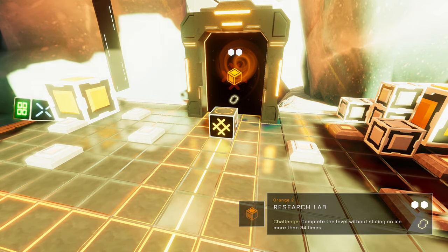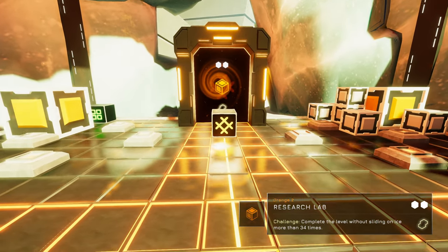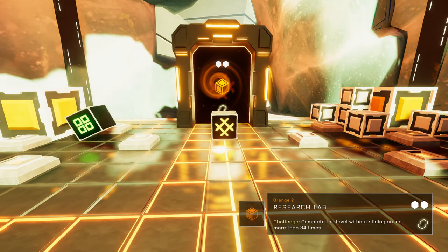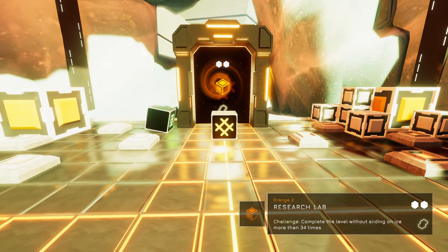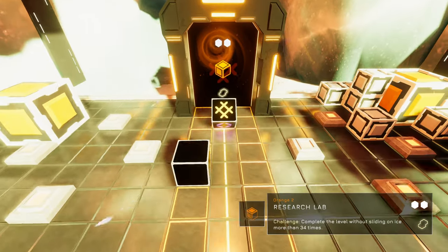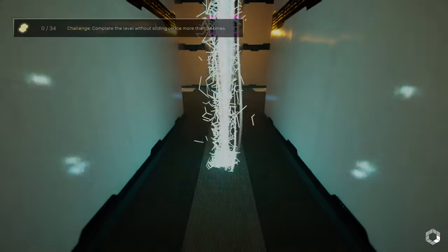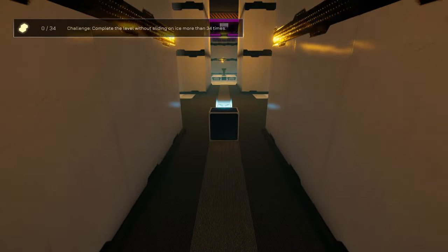Hello everyone, welcome back to The Last Cube. Here we are at Orange 2 Research Lab to do the challenge: complete the level without sliding on ice more than 34 times. I'd already done the Orange challenge one as I went through the standard campaign, so let's jump into this. 34 times seems quite forgiving, but we'll see when we get there.